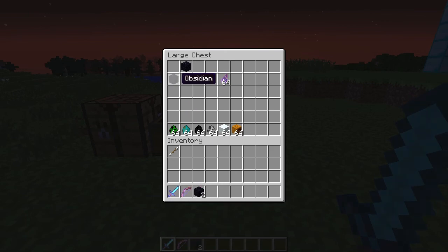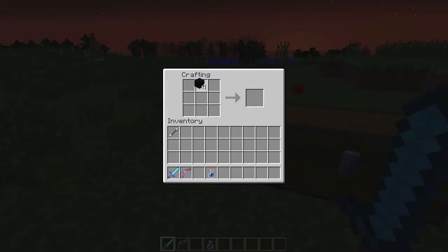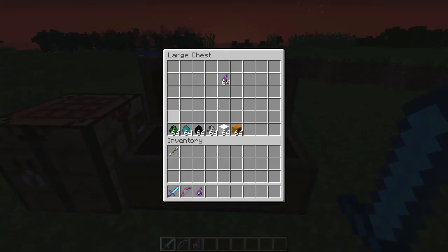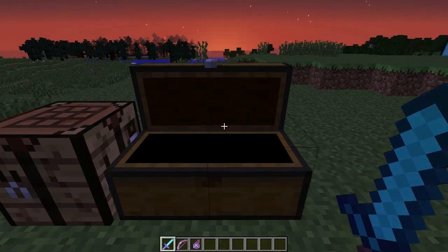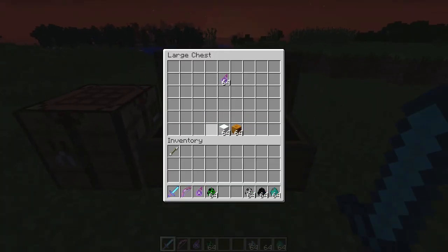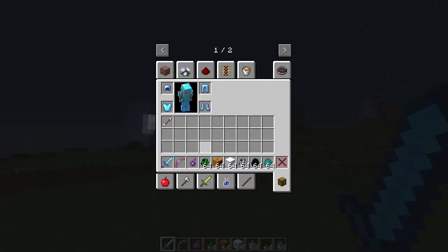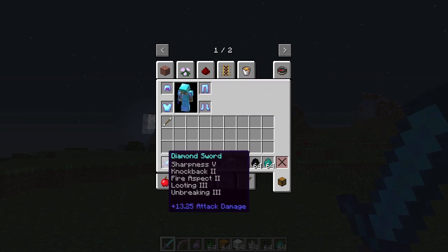So we'll go ahead and take this. You put the Obsidian like this, put that water bottle right in the middle, and boom — Chemical X. As far as I know, this only works on Creepers, Zombies, Endermen, Skeletons, and Snow Golems, but it may work on other mobs. These mobs are pretty powerful — a lot more powerful than the regular versions — so that's why I have all this OP armor and weapons on.